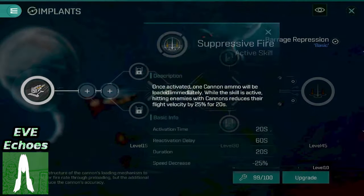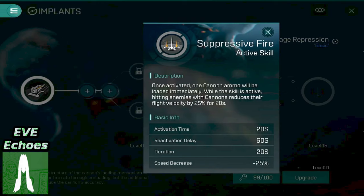And this brings us to the final ability up at level 45, Suppressive Fire. This ability, like some implants before it, grants us an electronic warfare option. Upon activation, any targets that are hit automatically have their flight velocities reduced by 25%. You also get a bonus one cannon ammo loaded. I was kind of expecting it to fully load the cannon ammo — give us a full volley, not just the one. But the rest of this ability is certainly interesting enough.